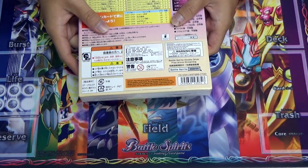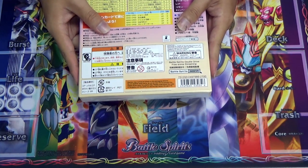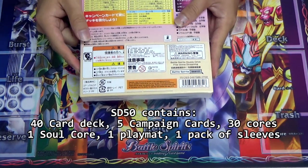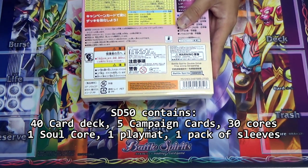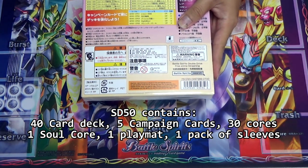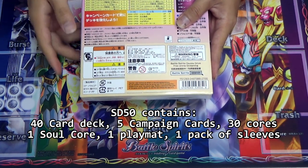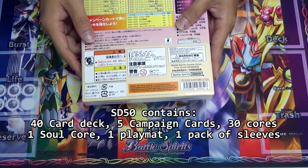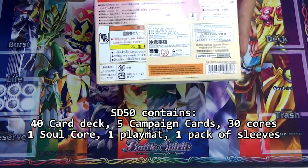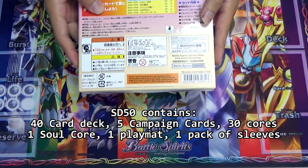The SD50 'Hajimaru no Gakuen' — Aikatsu: New Start at the Academy — will contain 40 cards plus five campaign cards, totaling 16 trial cards plus the five campaign cards: two Extras, two Masters, four Rares, and eight Commons. On top of that, the five campaign cards contain a 30-blue core, one soul core, and a play mat to get started.